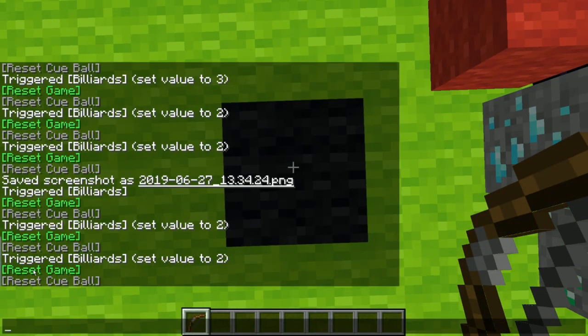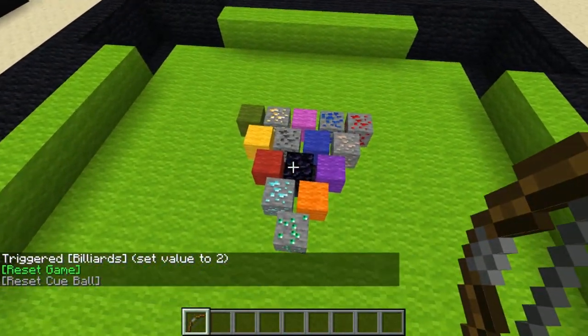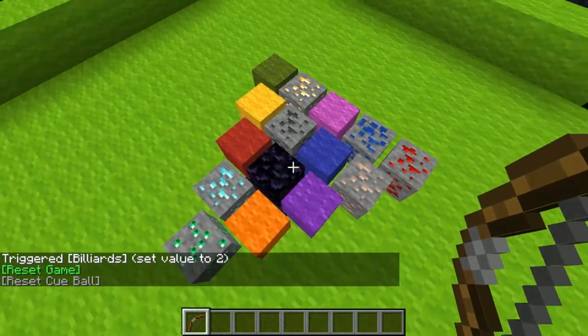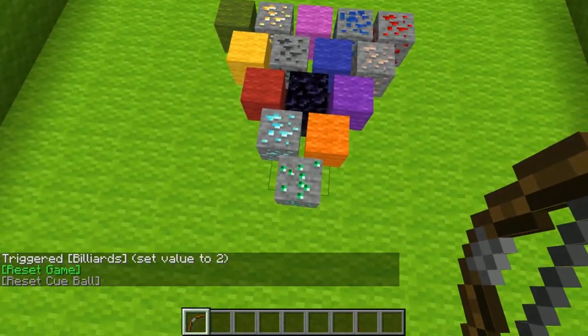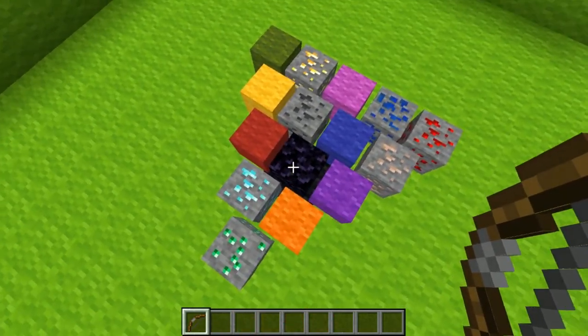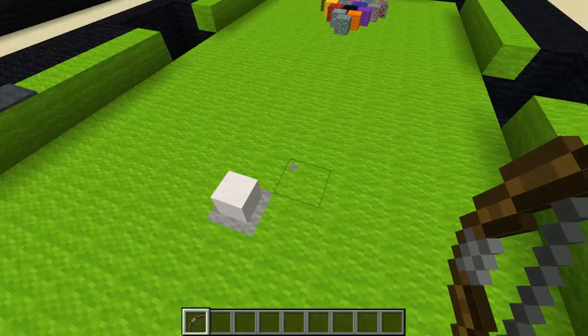It's kind of like racking a real pool game — it's not always in the exact same spot. You can see there's solids and stripes: solids are the wool ones and stripes are the ore ones. The obsidian one is the eight ball, and of course the white one is the cue ball.